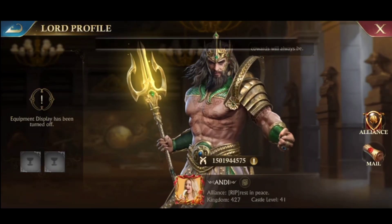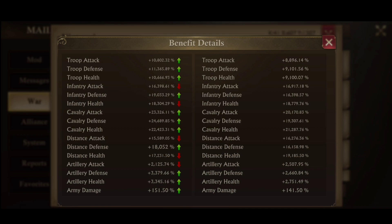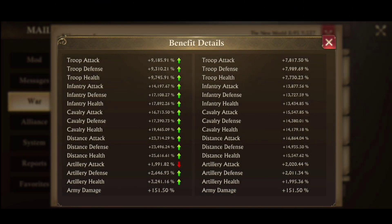For stats, castle 42 is working on cavalry and this is the last stat without buffs. Castle 41 works at distance — these are the last stats without buffs.